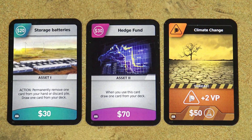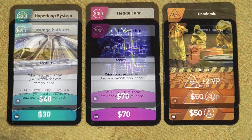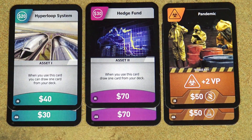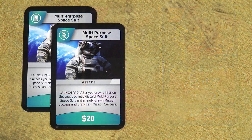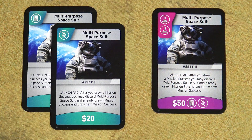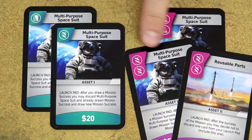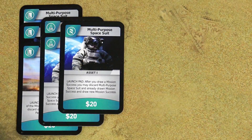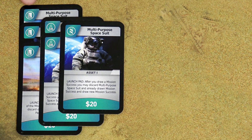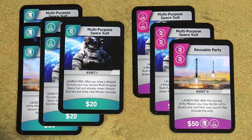If you play a 3-player game, before creating the draw deck, remove all the cards with the 3-player icon, and in a 2-player game also remove all cards with the 2-player icon. In a 3-player game, remove one random card with each of these two symbols from the teal deck, then the multi-purpose space suit cards with these symbols and one of these 2 cards as well. In a 2-player game, randomly remove 3 cards with one symbol, 2 cards with another symbol, and 1 card with another symbol from the teal deck, and these 3 specific cards from the pink deck.